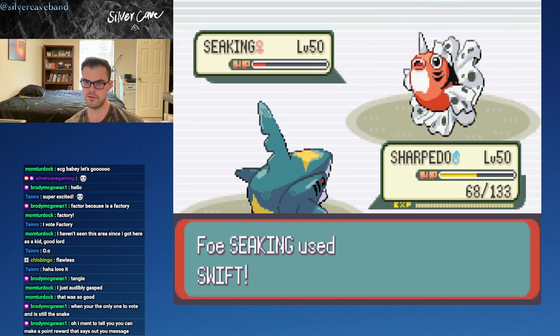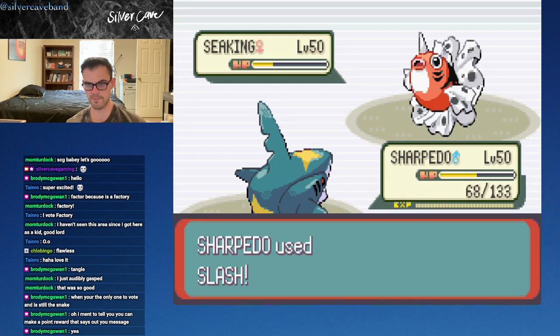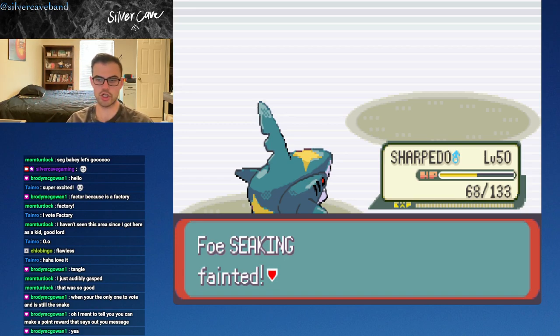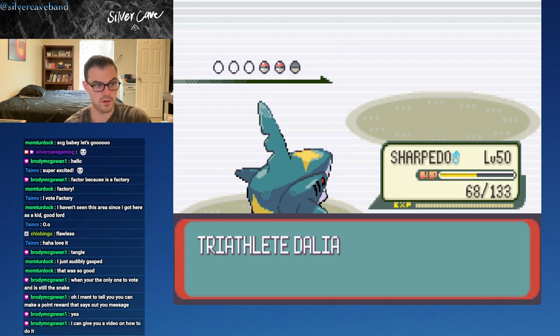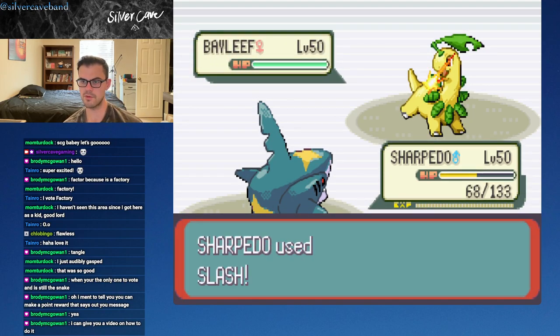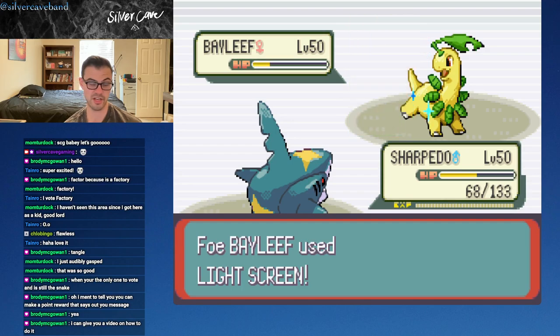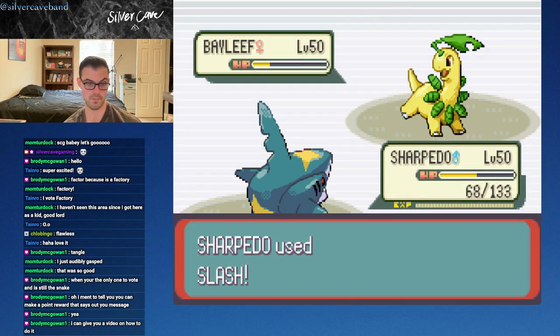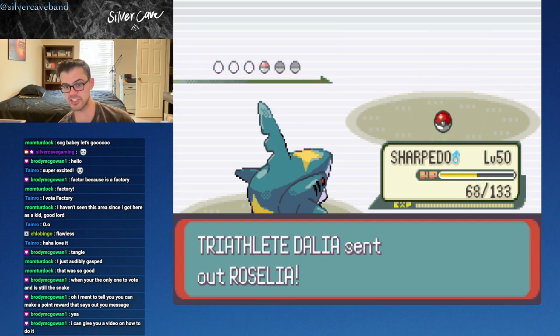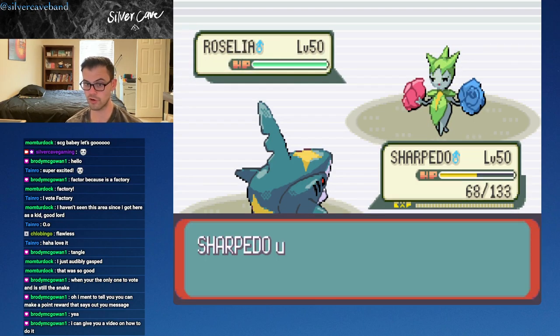Alright, Seaking - what do you have? Just a classic Citrus Berry. Let's keep rolling. Sharpedo, we'll let you stay in. This Bayleaf probably has Razor Leaf or Magical Leaf. Oh, Light Screen - that's probably going to let us knock this out. This Scope Lens slash Sharpedo is pretty wonderful so far. Love to see it. Grass Whistle - that is bad. I get the feeling that this Roselia has some sort of healing move, but it's not using it so far.